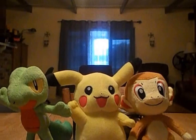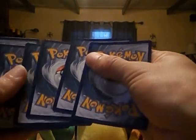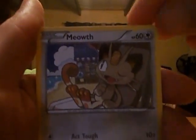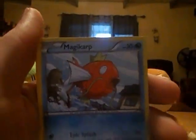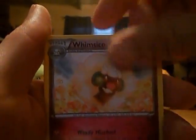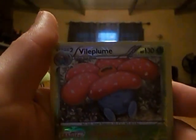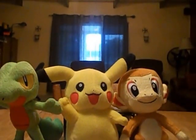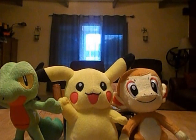Ancient Origins pack number one. We got the Voltoid, Spinarak, Meowth, Magikarp, Rolts, Energy Recycler, Wobbuffet, Hex Maniac, Reverse Vileplume, and Metagross.